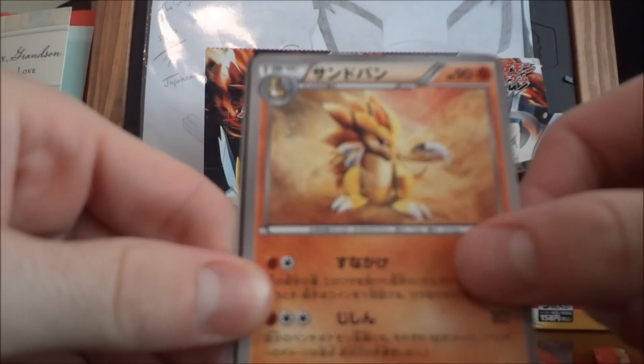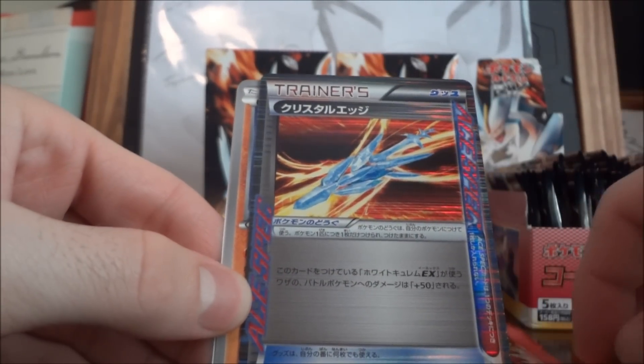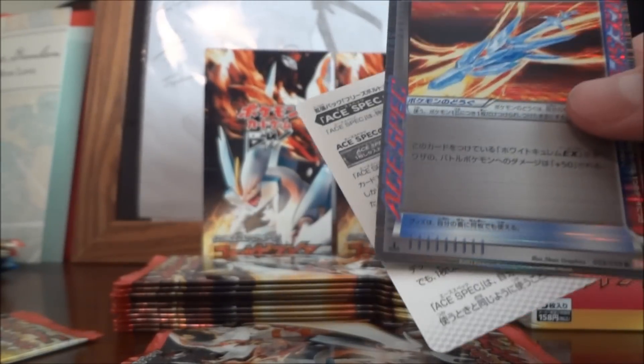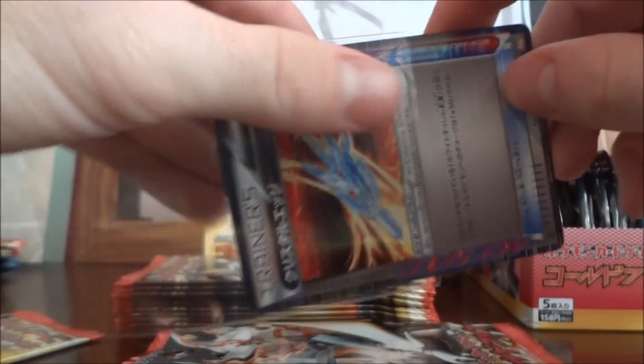Whismur, Sandslash, Joltik — nice. We get an Ace card, Ace Trainer — I think this is Crystal Edge. And then a Soulrock, which is really cool because I actually need a Soulrock to complete my common-to-uncommon set. That's my second set I'm making. I do need some holographics to complete it and make it a holo set.